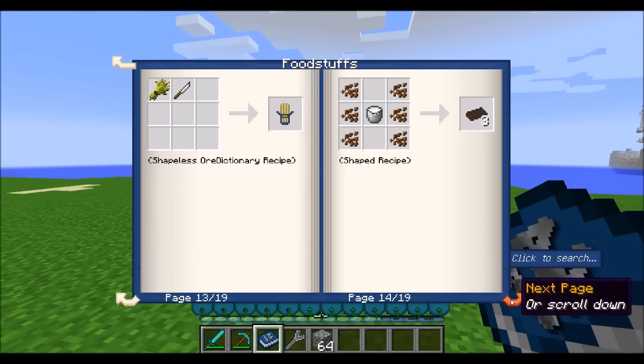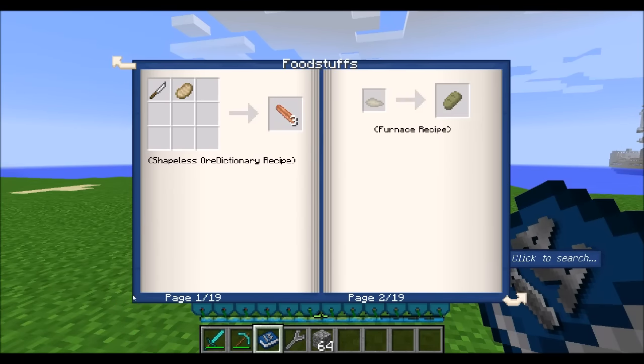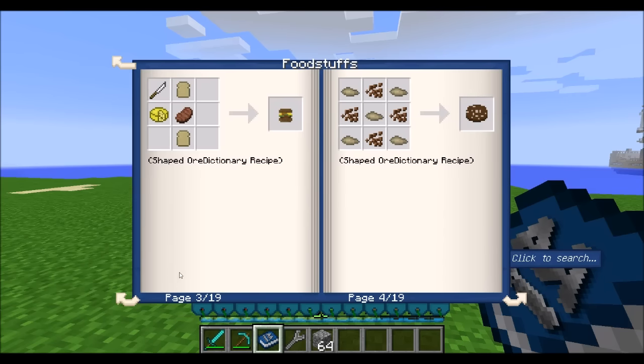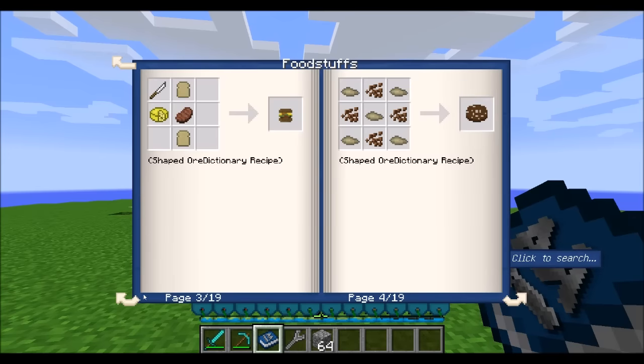If you like to cook up a variety of foods, you should definitely take a look at foodstuffs. There's a bunch of foods listed in here that you can make with some of the resources the mod adds. There are some new plants as well, like rice and a few other things. Definitely take a look at those and find some good food to make.